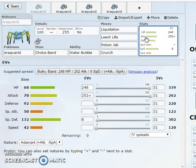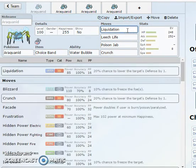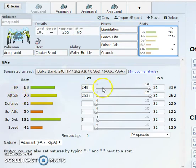Araquanid really doesn't have the most diverse movepool — you're going to be seeing a lot of the same moves. Liquidation is probably the move you're going to be spamming on a max Attack, max HP set. With Water Bubble, Liquidation, STAB on top of all that, and the Choice Band, there's really nothing you can hit that isn't going to be dying. Even a resistance hit is probably going to be doing over half.